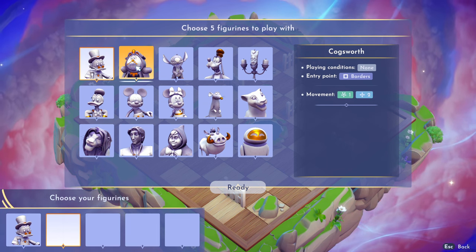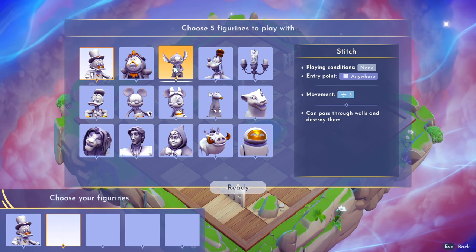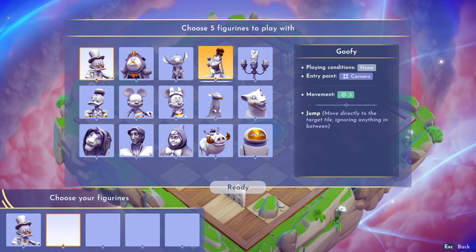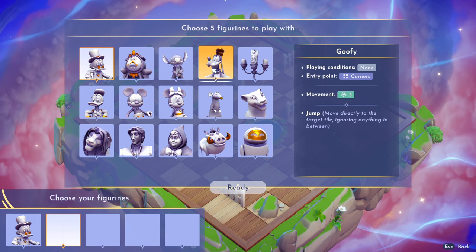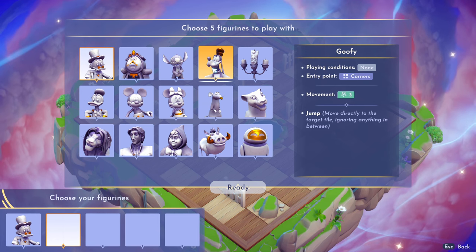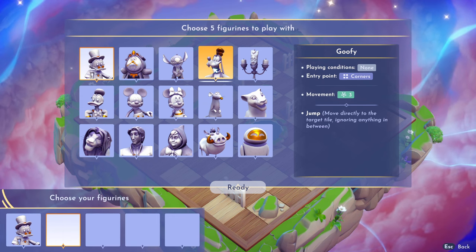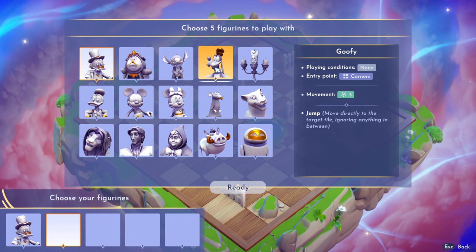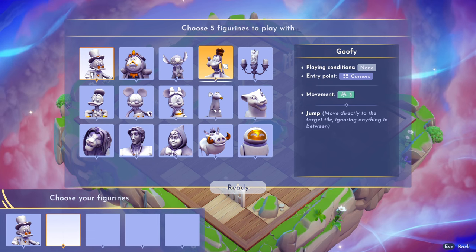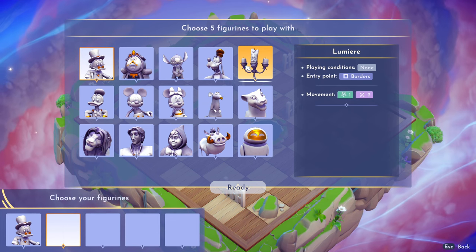Cogsworth is very important — he moves one space in any direction and then two spaces up, down, left, or right. Stitch moves three spaces in any direction and can pass through and destroy walls, so if there are fences he can go right through. Goofy moves three spaces in any direction but he's a jumper — he does not pick up anything between point A and point B. He's great for gold; I wait until gold comes out to use him.